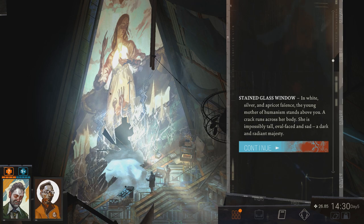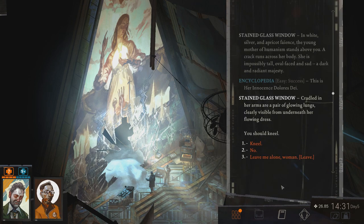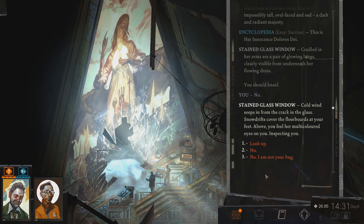Glowing lungs — why? What is the significance of that? The game suggests I kneel, but I'll decline. Leave me alone, woman. I mean it's just an empty church and I'm not sure if Harry is really religious. Cold wind seeps in from the crack in the glass. Snow drifts cover the floorboards at your feet. Above, you feel her multicolored eyes on you, inspecting you. I'll look up — it's harmless enough. The woman looks down at you standing there. She towers among her followers: architects, laymen, courtiers. There is a sad smile on her lips and a glint in her green-blue eye.